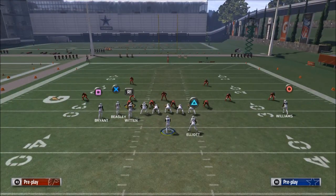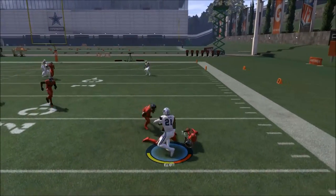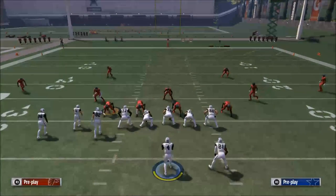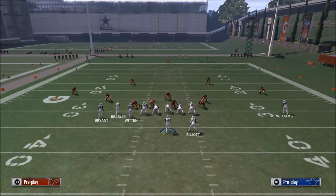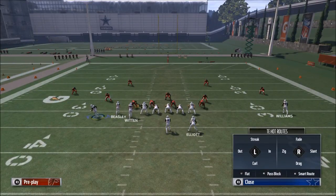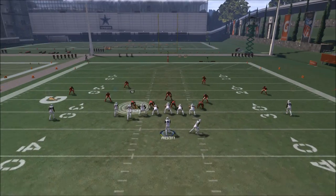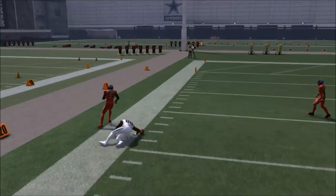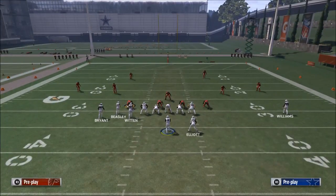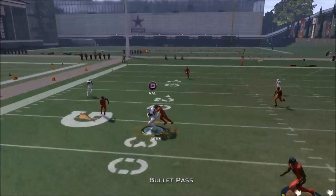I want to share one other defensive look you'll probably see and how to handle it. If the corners on the outside are backed off, that's when you want to use Verticals. For Verticals, motion Dez to the left, put Jason Witten on an out route, and Ezekiel Elliott on an option pattern. Your first read is Dez Bryant — against Cover 3 with corners backed off, you can throw it quickly. If they fool you with Tampa 2, just check it down to Jason Witten — it's a nice easy read.